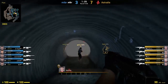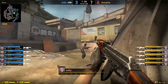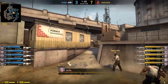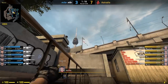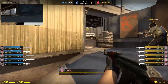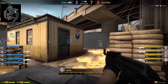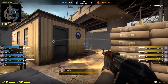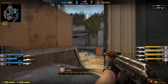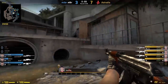From here, Device heads back towards B and into water to set up for the execute. He throws the heaven smoke and a flash towards monster then holds for any pushes from connector. After the CT molly on short is gone, he peeks graffiti and picks off Taric. He decides to head into water to check tunnel and is picked off by Furr.